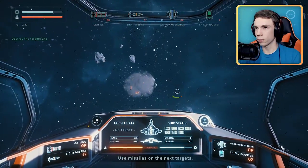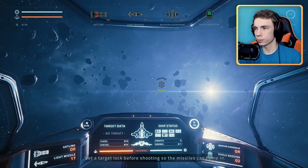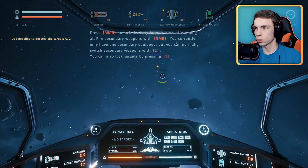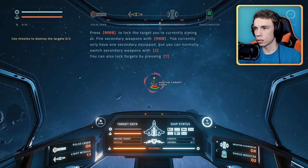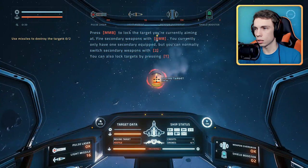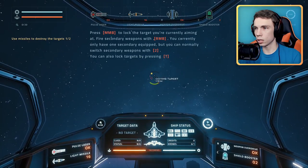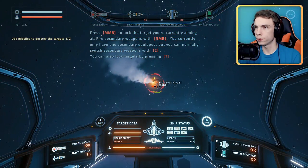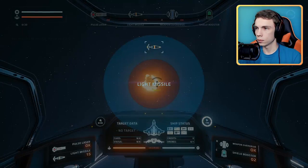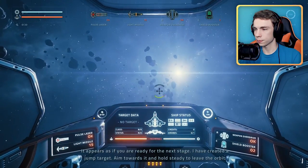Use missiles on the next targets — set a target lock before shooting so the missiles can home in. Press middle mouse to lock on the target you're currently aiming at, then secondary fire — boom. I can change weapons by hitting two.